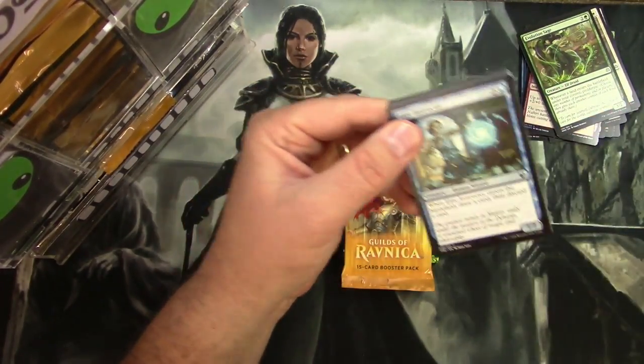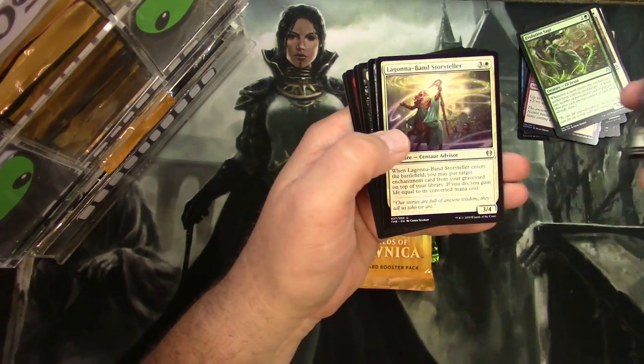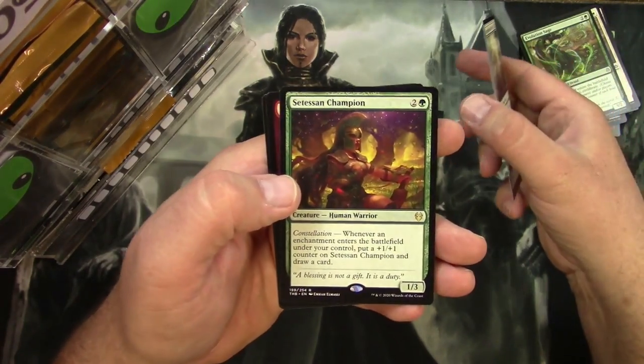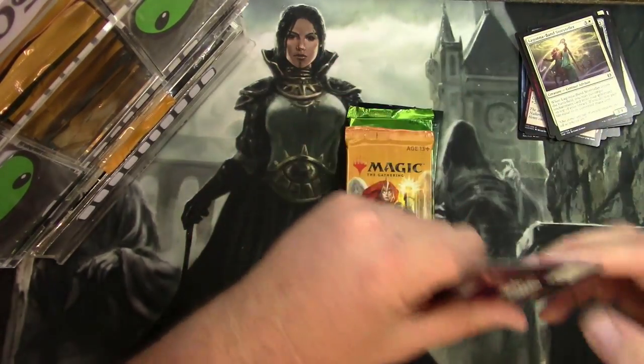Theros: Lagonna-Band Storyteller, Entrancing Liar, Underworld Dreams, and a Setessan Champion — my favorite card from the set, this thing is a beast. And a Full Art Mountain.